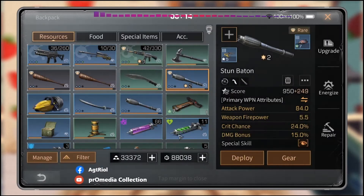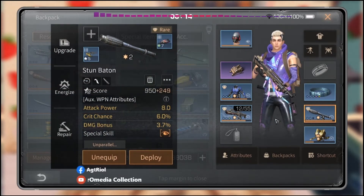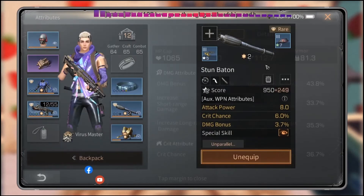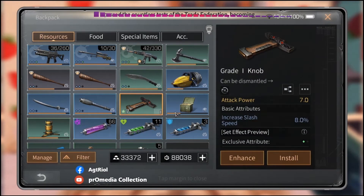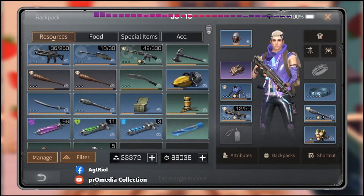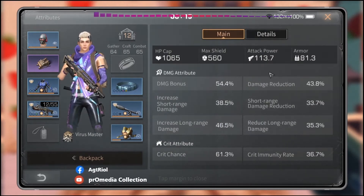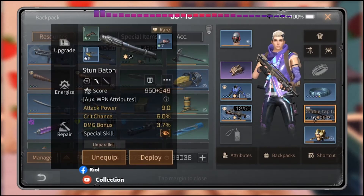After removing the auxiliary and then re-equipping it, I will receive another 8 attack power by equipping this auxiliary weapon. Before it was 108 attack power, now it's 112 attack power while holding my KSC. After adding this I will receive one more attack power — let me install it. Now my attack power is 113.7.